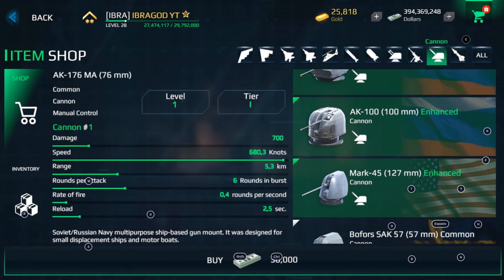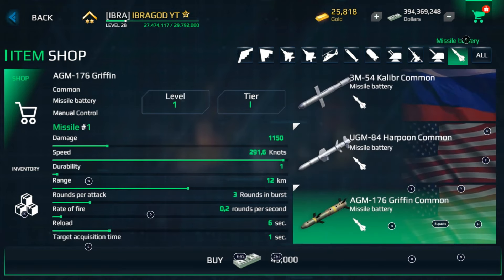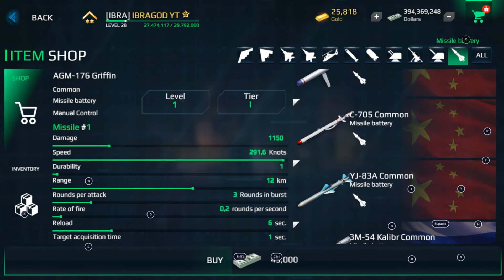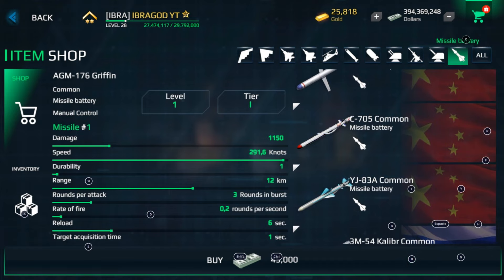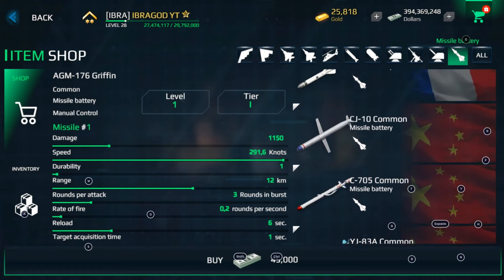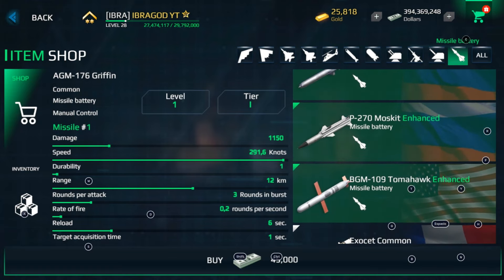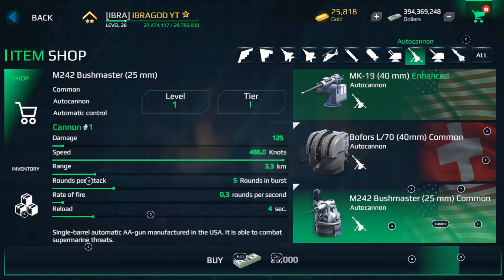Cannons are good for fighting at long distances. Remember that when you use missiles, they can be affected by flares — if the enemy deploys flares, your missiles will be useless against them. So that's something you have to be really aware of.